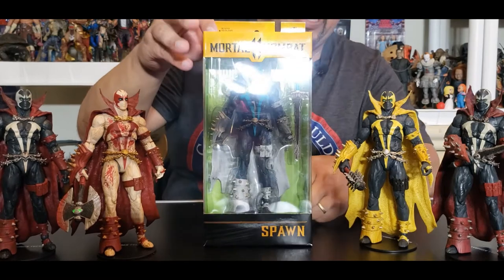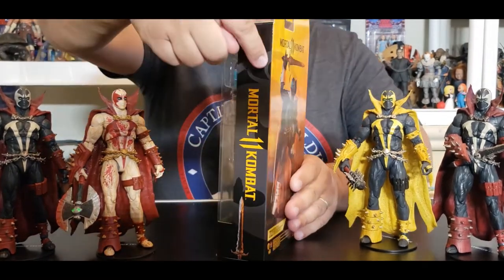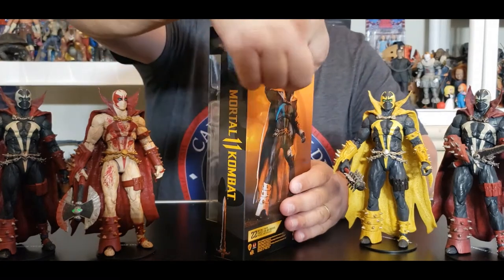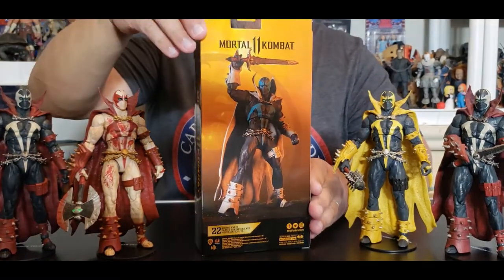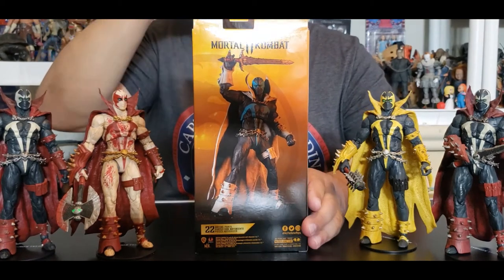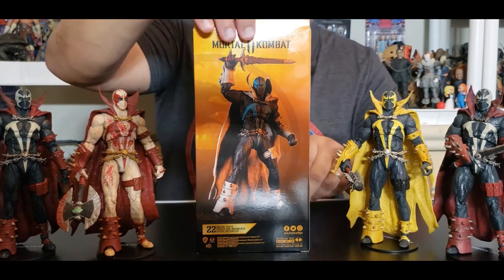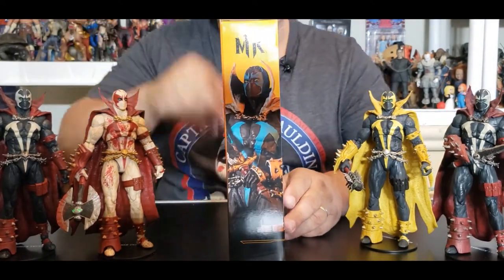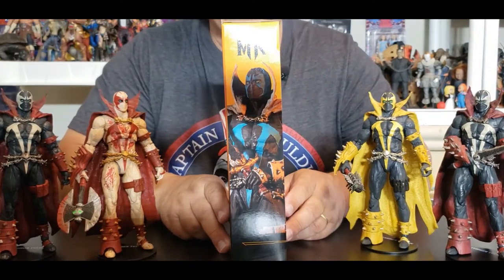So we're going to turn it to the side. You can see that beautiful side font right there — looking real cool. As it starts to etch around, you can see the Mortal Kombat Dragon going through the box. There you see Lord Covenant Spawn in action figure form, ready for battle, and how he could look if you pose him that way. Also right there to the side, you can see more of Lord Covenant Spawn.